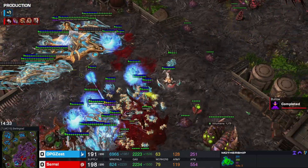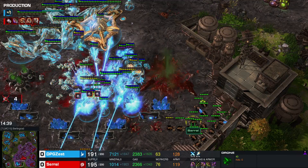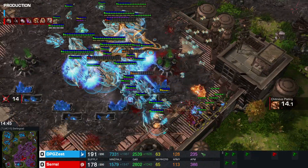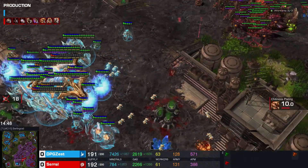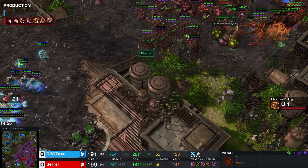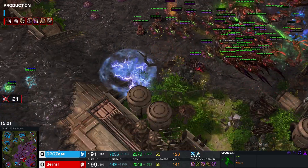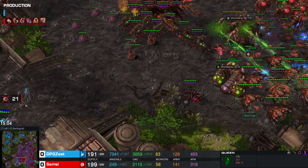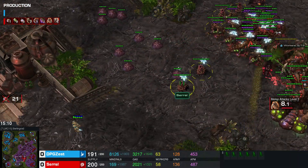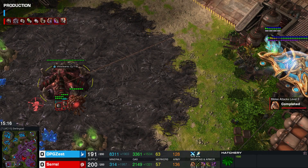Zest teleports his global army from the high ground into the low ground — a great trick. We do have a Parasitic Bomb on the Mothership, but Zest is still able to clear this expansion. What a nice move — teleporting his main forces straight forward. You can see how fast the Protoss army clears everything, getting vision against the drones, so Serral takes lots and lots of damage. All the drones get sniped. Zest even tries to do this trick again, with great Feedbacks onto the Vipers, nearly killing them.